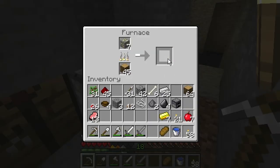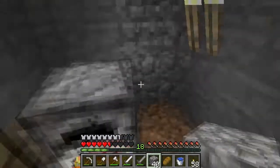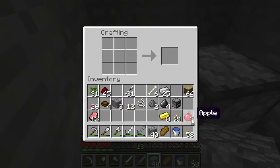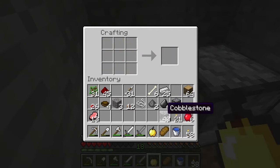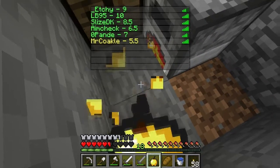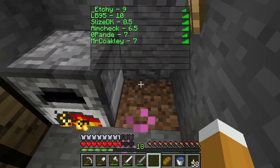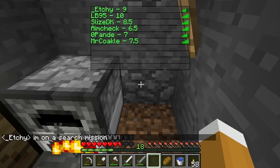Seven. And eight. Let me just close down this side — I don't want any creeper to come and blow me up, which already happened. There we go. Golden apple — let's eat this. Six... six point five... seven... seven point five. Nice. So aim check is worse than me. Nice.